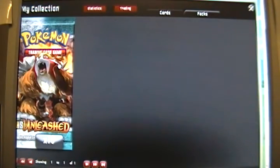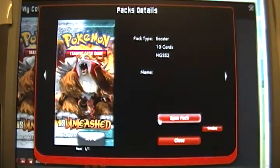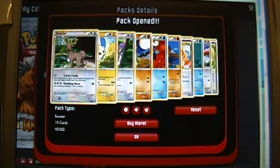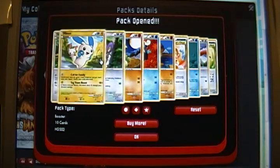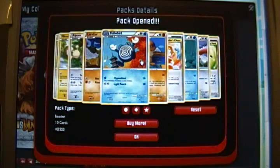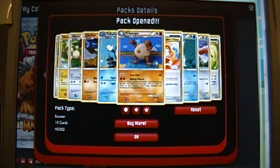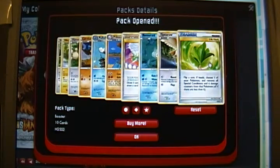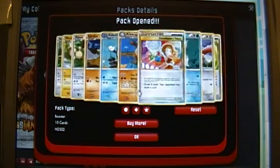So then on to our 10 packs of Unleashed. Here it does say Booster, 10 cards, HG SS2 - the second set of HeartGold SoulSilver. So these should have just 10 cards per pack. Starting off here we got Stantler, Manoon, Aipom, Larvitar, Poliwhirl, Primeape, Cheerleader's Cheer, Remoraid, Spiro, and Life Herb. So a couple more trainers.